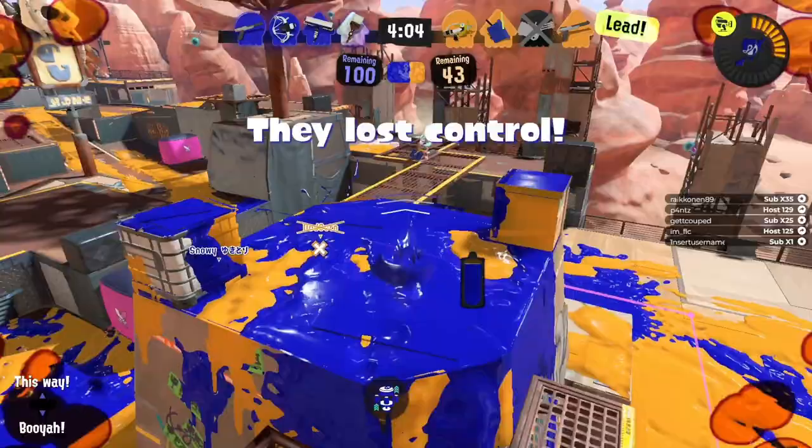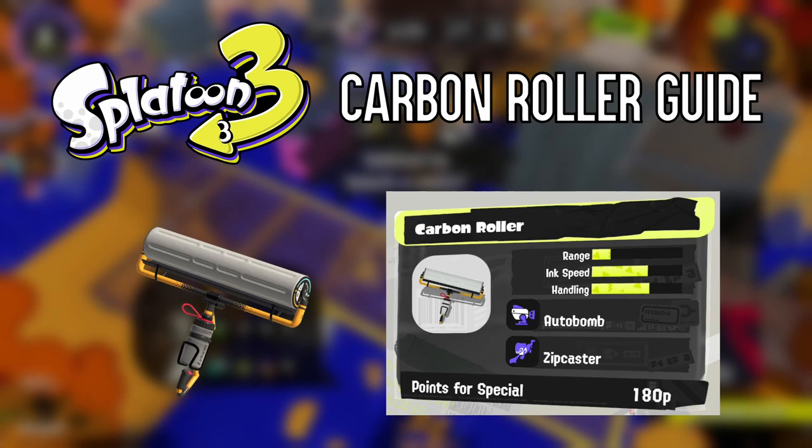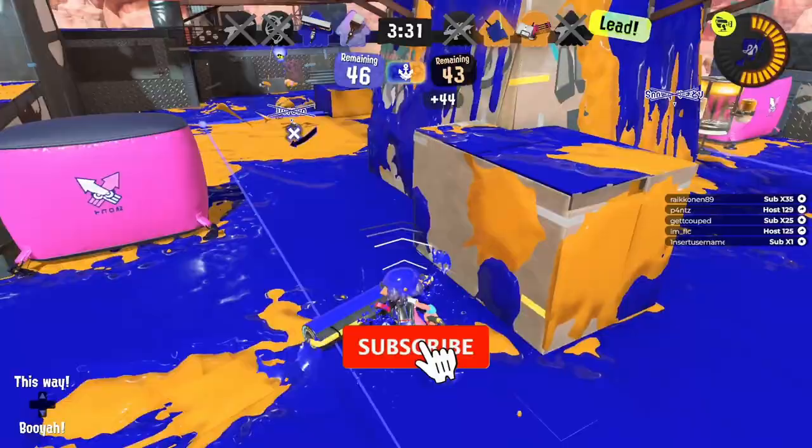Hey there, I'm SamuraiMan. Rollers are weapons I have mainly used in Splatoon games. In this video, I wanna teach you how to use Carbon Roller, which has the fastest swing speed compared to any other roller. Carbon Roller has Autobomb as a sub-weapon, and Zipcaster as a special weapon.